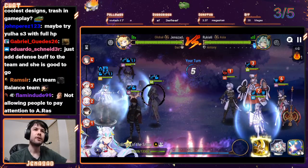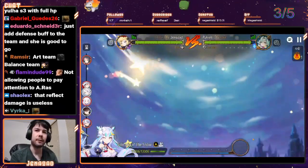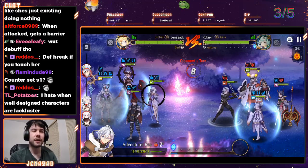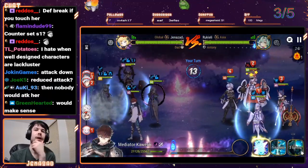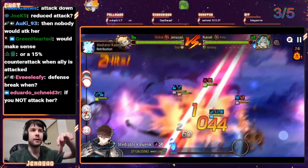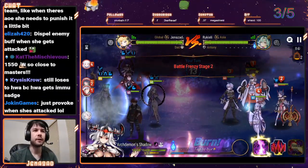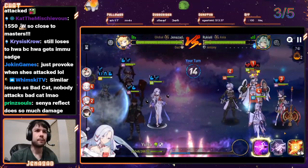What if when she gets attacked she applied debuffs to really punish people? That would be so much more interesting. It could be like a few different debuffs — I think unhealable would make sense, or attack down, maybe. Then the AoE at least would get affected by it too. The reflect should also be based on her HP. She just doesn't punish anybody at all for anything right now — that's kind of the problem. And look, she has injury on her now, so now she does even less. Like, that's kind of a shame.